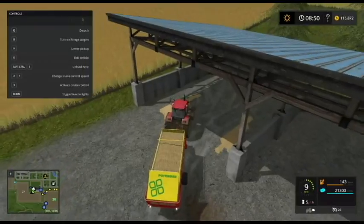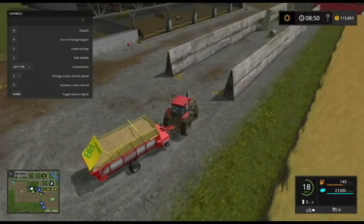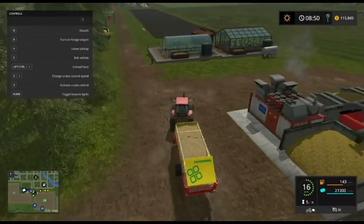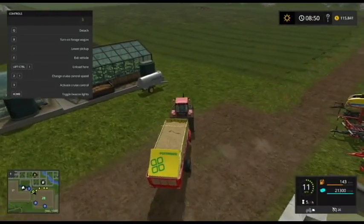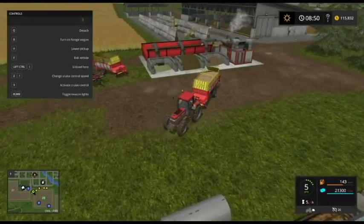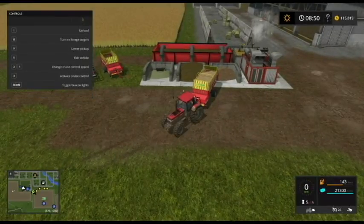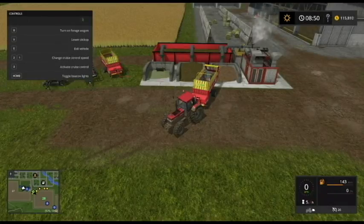Okay, so we're now at 100% full. The sheep are full, the cows are full. So what I'm going to do with this is put it in the bunker for the mixer. As you can see, we're keeping it going pretty good. If I can back this up without too much trouble — there we go. Unload. Very good.